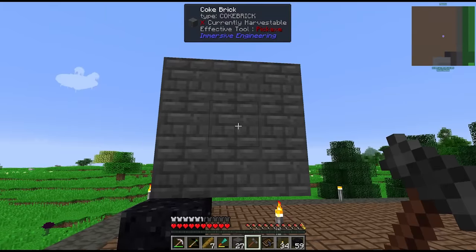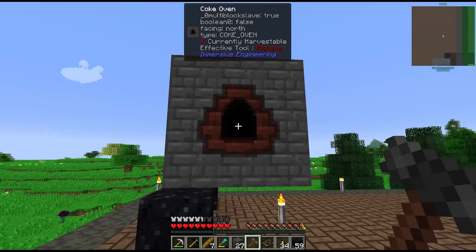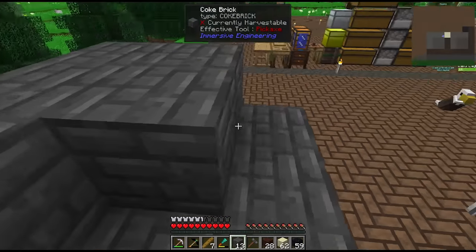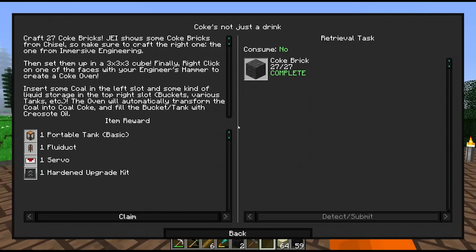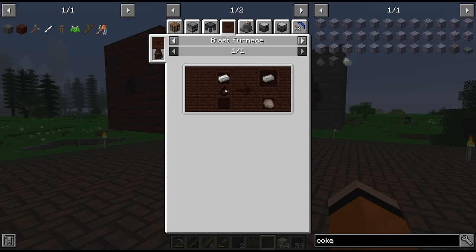To build a coke oven, create a 3x3, lift it one block off the ground, hit it with the engineer's hammer to form the multiblock, then put coal in and get coal coke out of the other side. We now have our two coke ovens and one blast furnace.